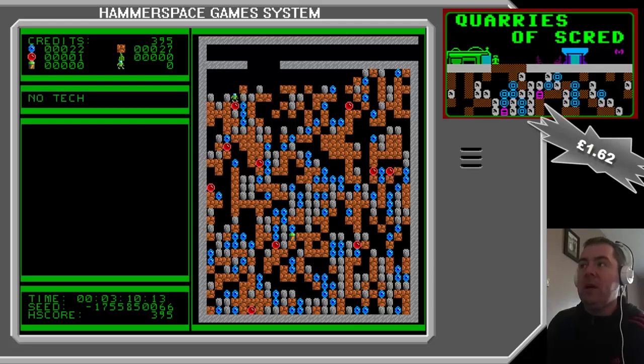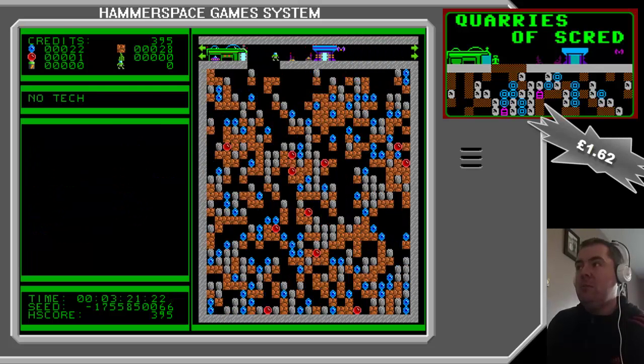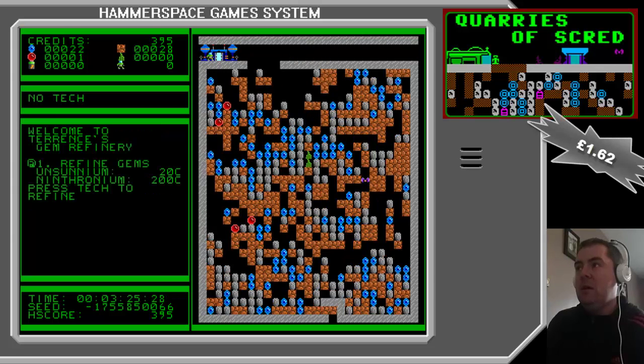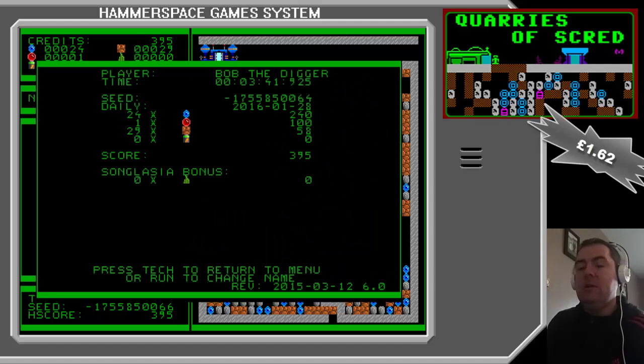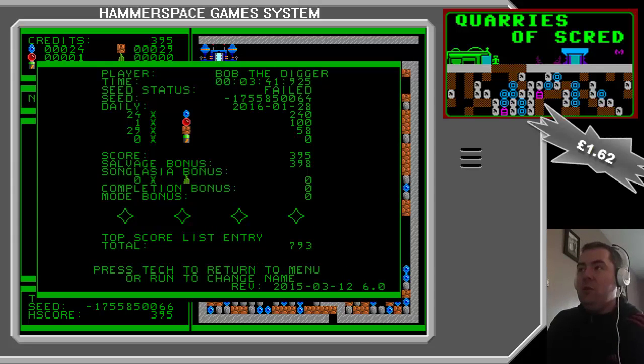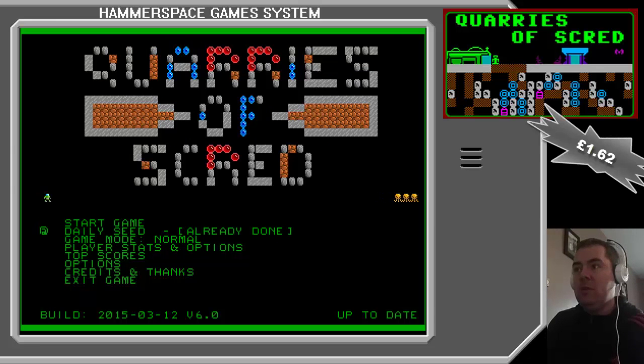Now if I went down there, that rock on the right would fall down on my head. Yeah, some levels have got enemies in them — I don't think any of these ones have. There are some green specials that look like kryptonite in the middle there. Oh, I think there's a purple enemy down to the right there. So there you go — it gives you your stats for that level, and then it starts with a brand new seed.